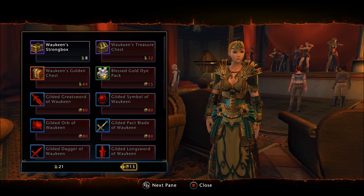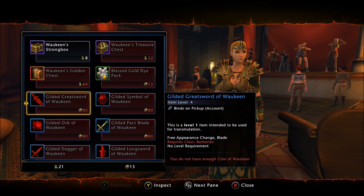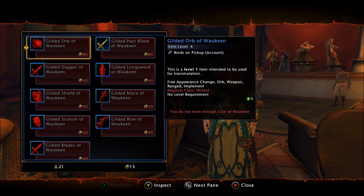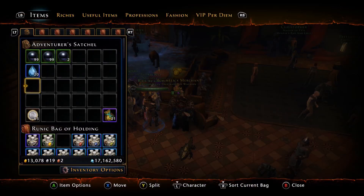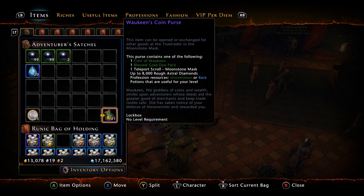The secondary currency is Coins of Joaquin. You can get these by opening the boxes, and then you can spend the Coins of Joaquin on die packs or weapons. The main objective here is to trade in your packs for better packs. Back in the original days of Coins of Joaquin, when we actually had double AD events, people used to farm Joaquin, save all their bags for a double AD event, and the AD would actually double when you hit the AD aspect of this.